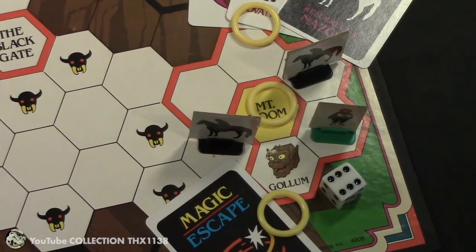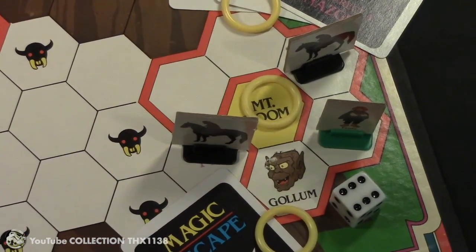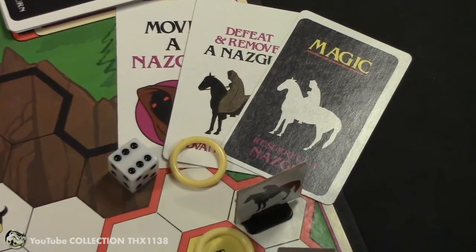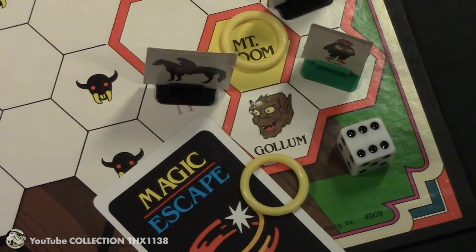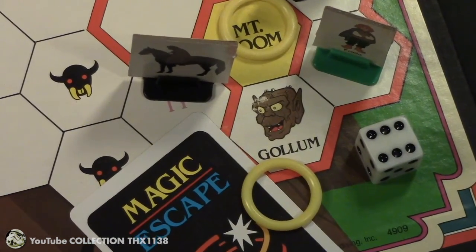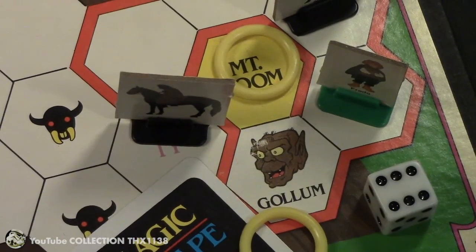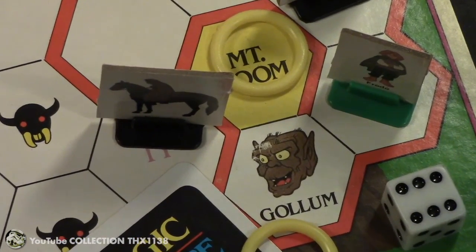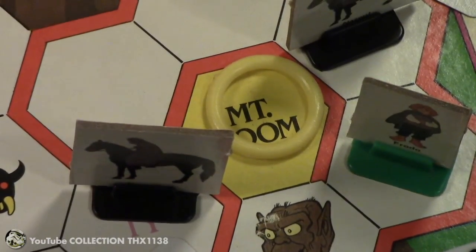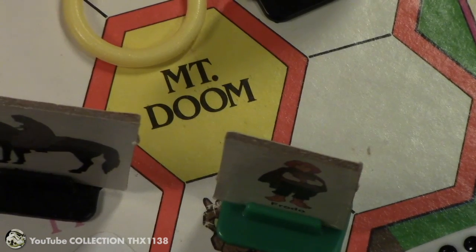No matter which way you go, this is the entrance to Mount Doom — there are two orcs and two Nazguls. You defeat them the same way as in the rest of the game. Finally you have to escape Gollum with a magic escape card, a ring, or a five or six on the die. As part of the same turn, you throw a ring into Mount Doom. You need at least one ring left to do that, and then you win the game and save Middle Earth.